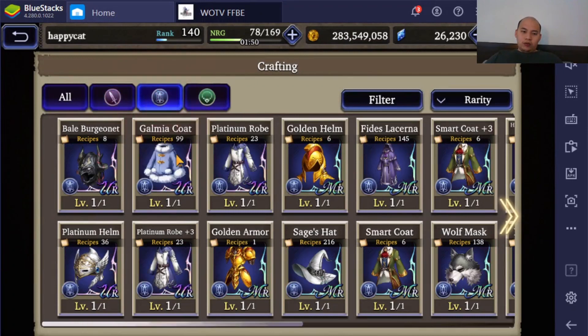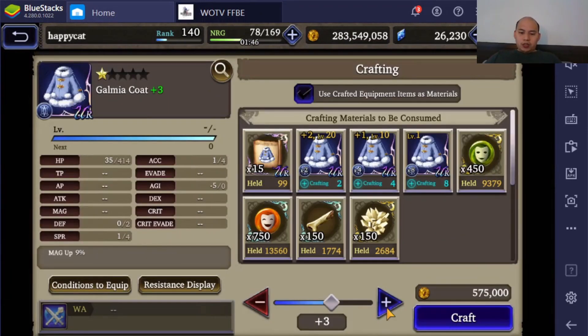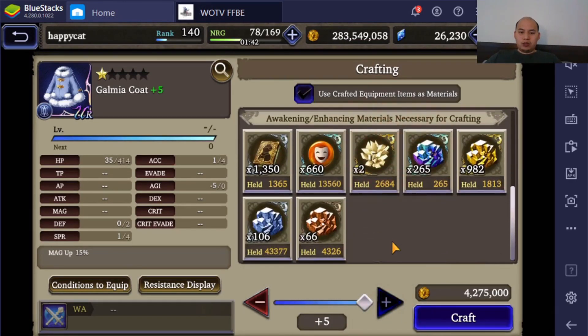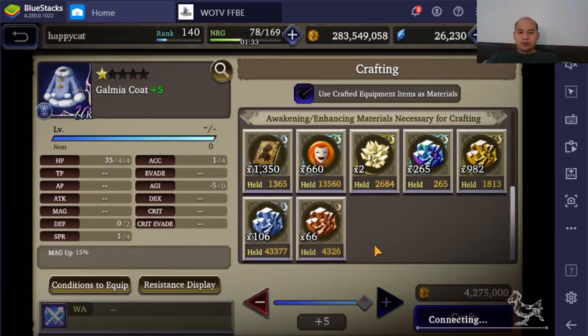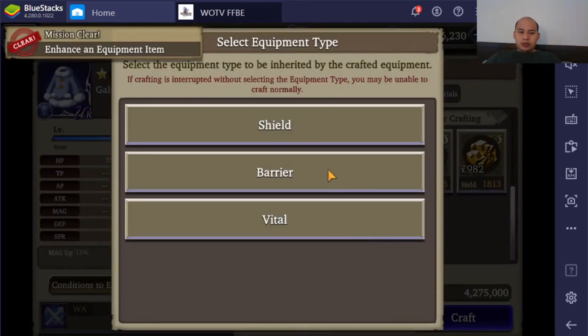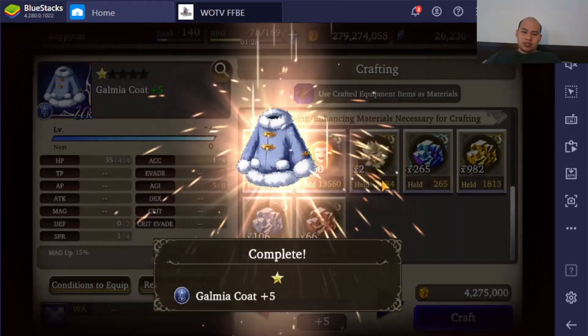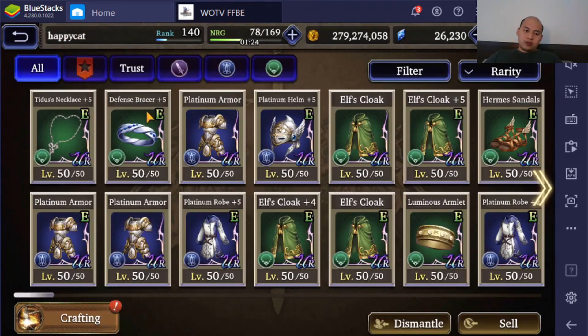Let's start with the cloak first, since we all wanted to see that. I'm thinking about making a plus five and then a plus four with the remaining materials. I got about 10,000 of these smiley faces left from before. I actually still don't have enough armor, so I'm going to have to exchange for some. I needed the barrier version — almost accidentally clicked the wrong thing. Okay, barrier version. Now we max it.